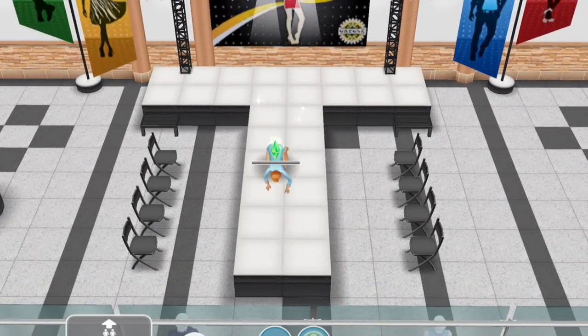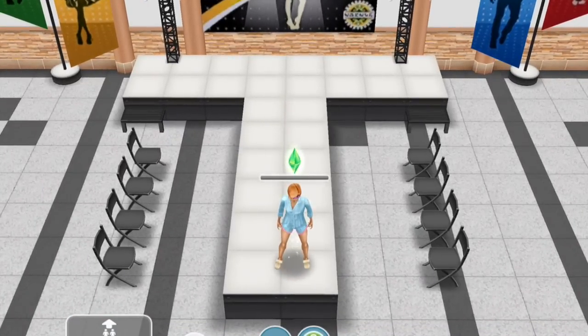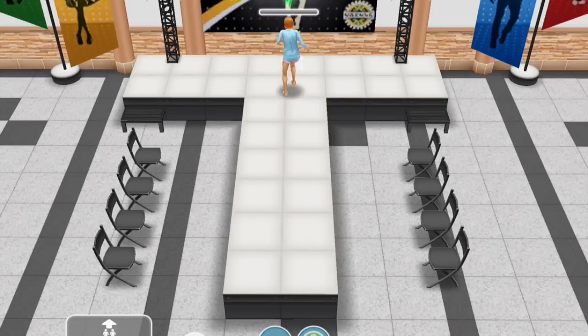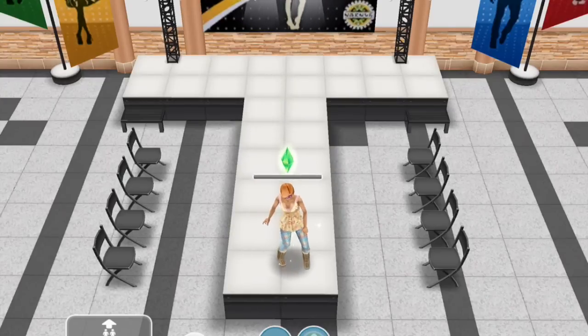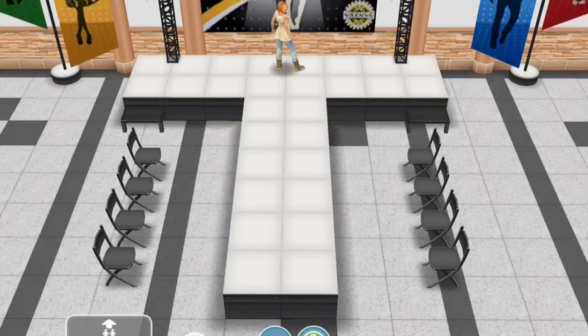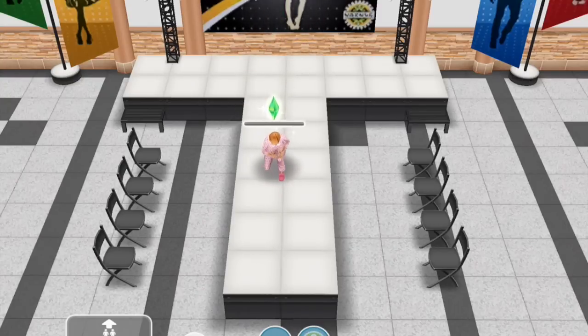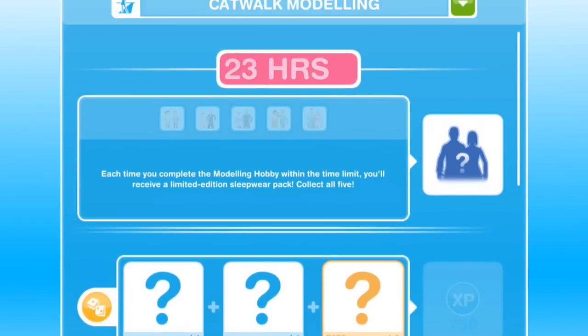So it looks like she is already modeling some sleepwear — not very well of course. She's got a pajama top and shorts and some slippers. Here's another one — a camisole top and pajama pants and boots. And another one: a full pajama set and another pair of slippers. So that's one bit of the grid completed.